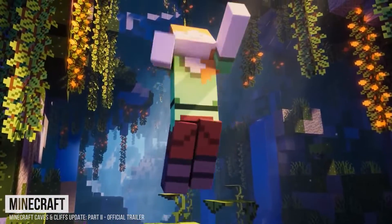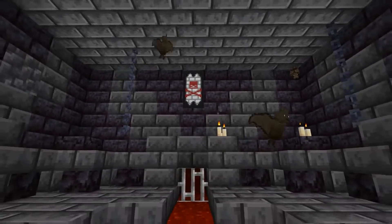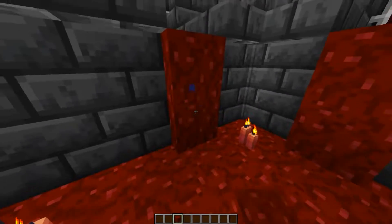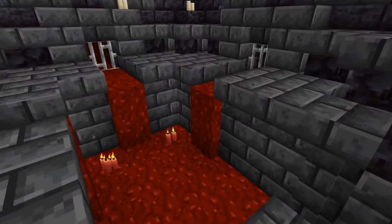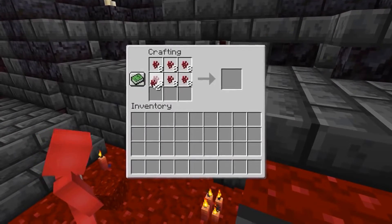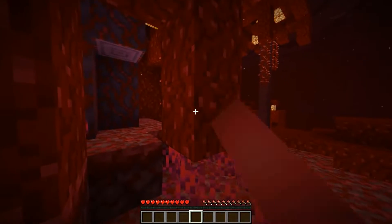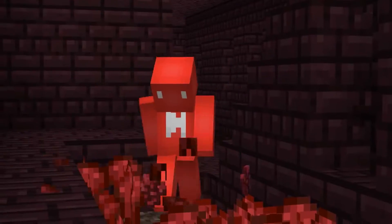It's tough to make Minecraft feel scary — I mean, this is what the world looks like. But to add a vicious flare to your nether base, nether wart blocks can really sell the image. Taking after this user, we use the block for something of a blood canal to fill out our altar room. It lets us finally have a use for nether wart blocks since we can't uncraft them back into nether wart. And when they're this easy to come by in a crimson forest, that's a win-win.